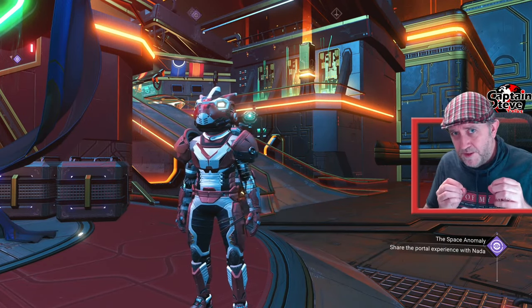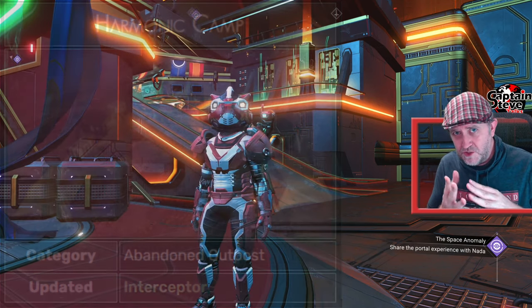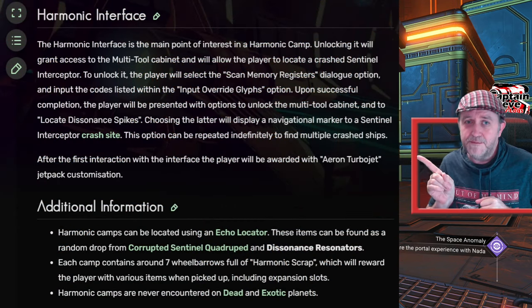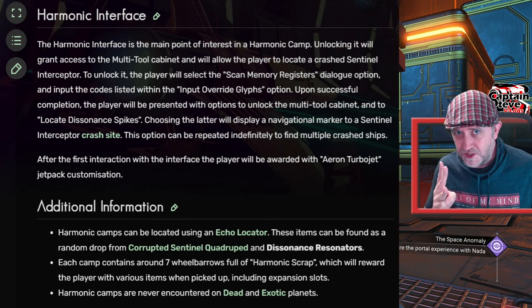And the last one is the Harmonic Camp. You need to locate a Harmonic Camp — it was introduced during Fractals. I'm going to put all the information you need on Harmonic Camps on the screen. Those are the prerequisites you need before you're going to get to trigger the mission.